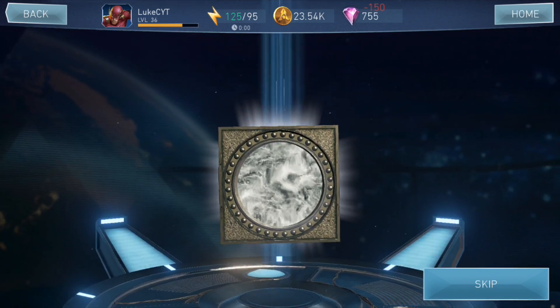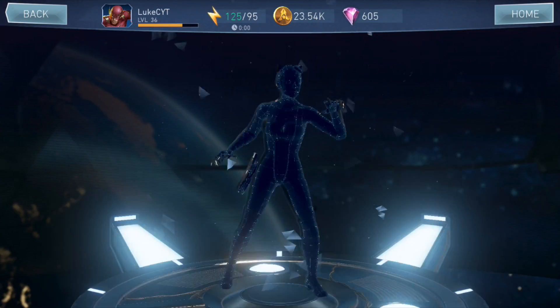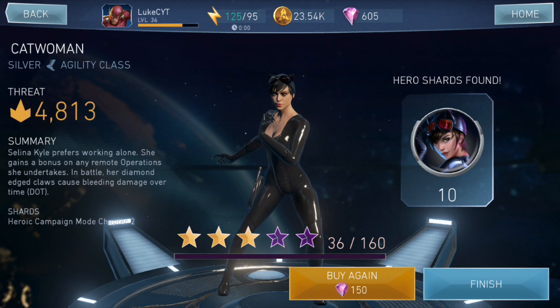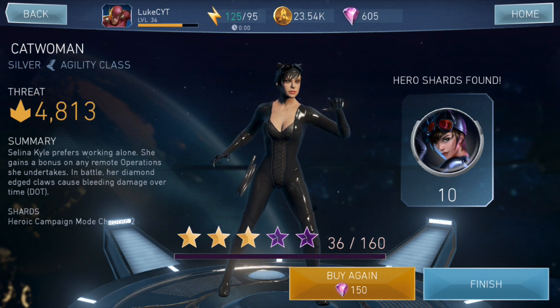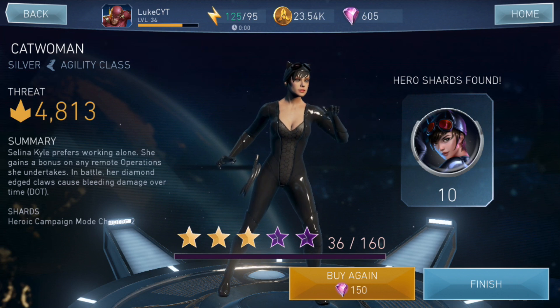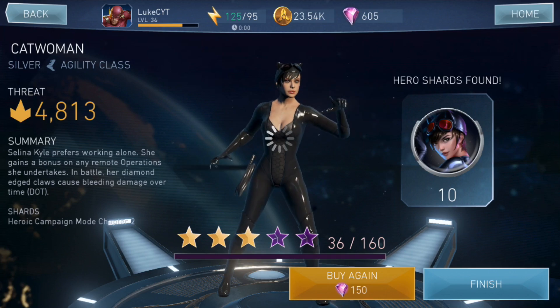In the first one, we are going to get Catwoman — so we get 10 Catwoman shards. I already have her unfortunately, but we get 10 shards to maybe level her up to 4 stars at some point. Let's just buy again and see who we get in the next one.